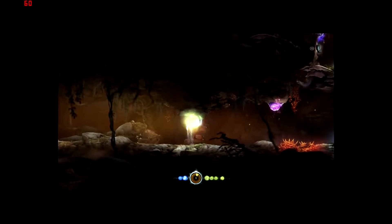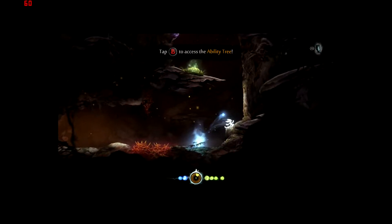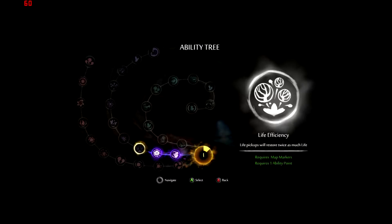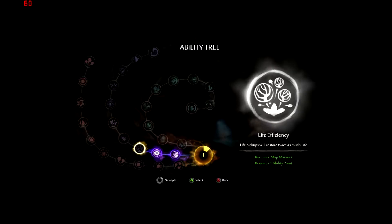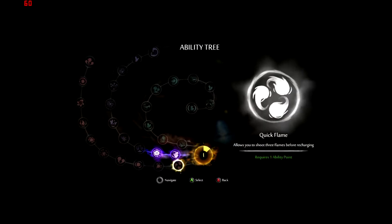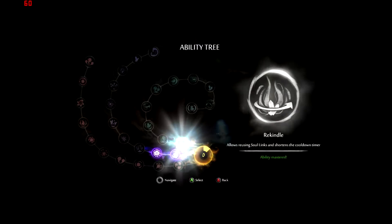I think I'm full health anyway, but let's skip that. I have one ability — what's the next one? Life efficiency: life pickups will restore twice as much life. An Ultra Magnet. This one requires one ability point and map markers. This one — reuse the soul link — shortens the cooldown timer. You know what, I'm gonna shorten the cooldown timer. There we go, so now we've done that.